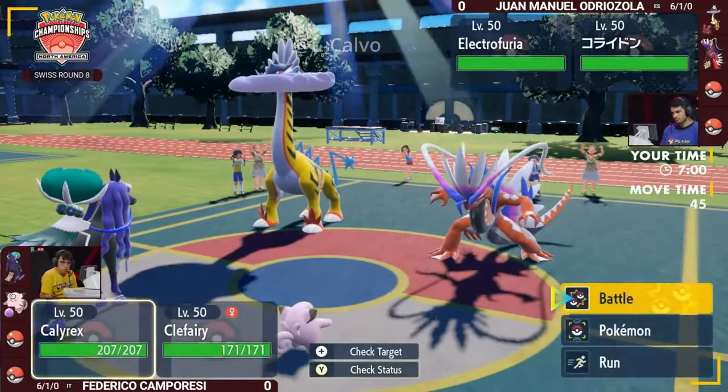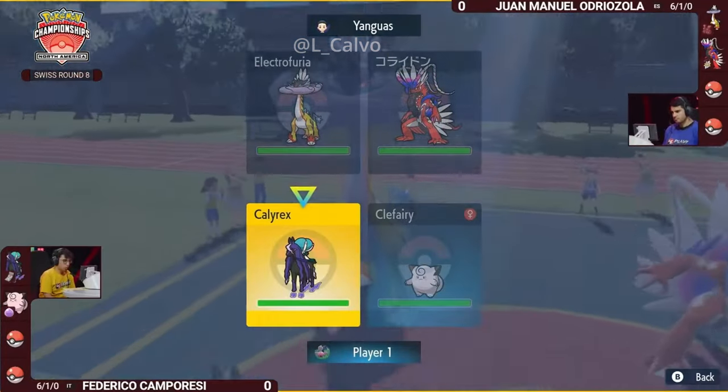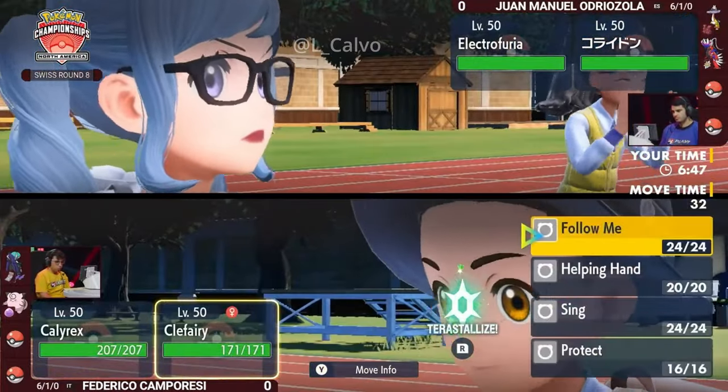The Raging Bolt is running Assault Vest, but it's not running supportive moves like Electroweb or Snarl. It has Thunderbolt, Volt Switch, Thunderclap, and Draco Meteor — all of which get that same-type attack bonus and will be dealing heavy damage with the sun boost from Protosynthesis.